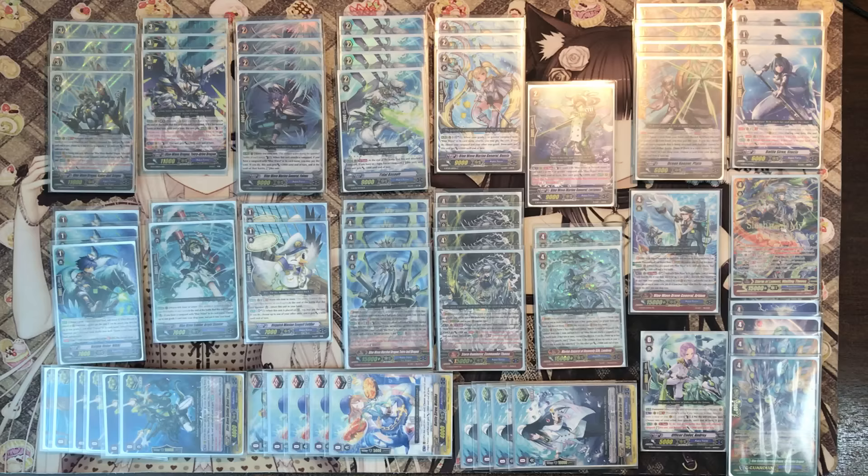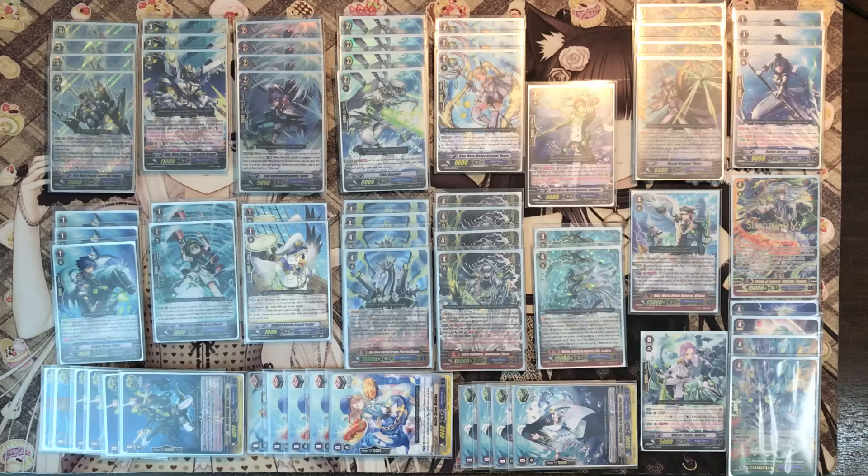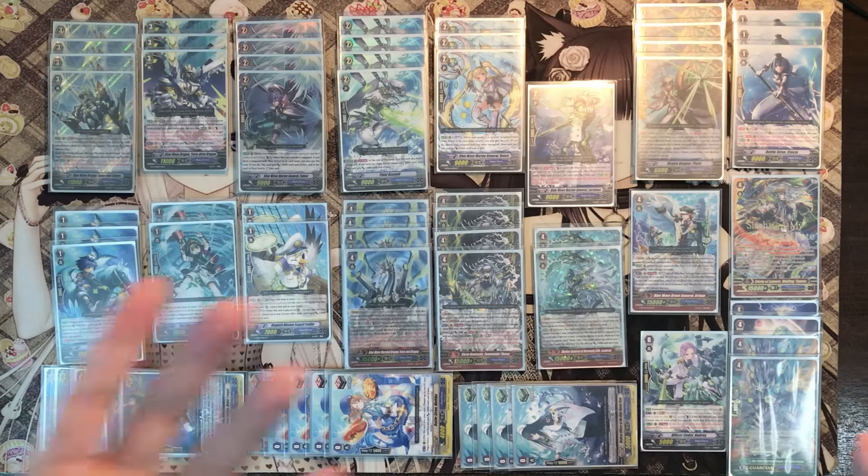My favorite archetype for Aquaphors is Tetra Boy because I really like dragons overall and Aquadragon just appeals to me so much. The good thing about this deck is it has a very powerful re-standing vanguard — not only a re-standing vanguard, but your rearguards are able to re-stand too. This deck is all about aggressive multiple attacks. Let's get on to the deck profile and I'll explain why we choose certain cards after playtesting.